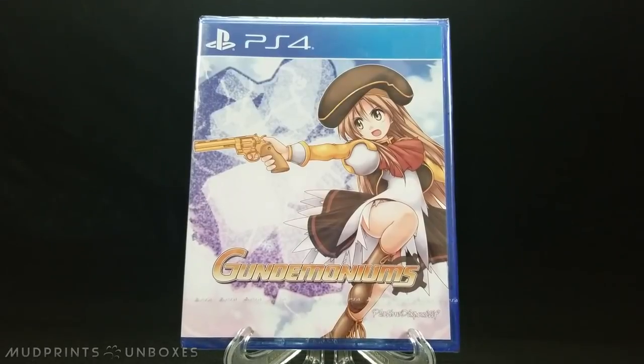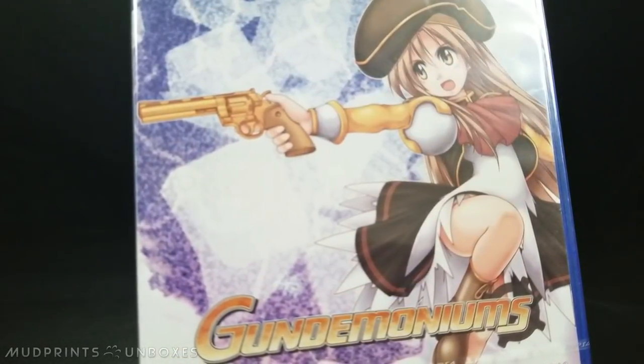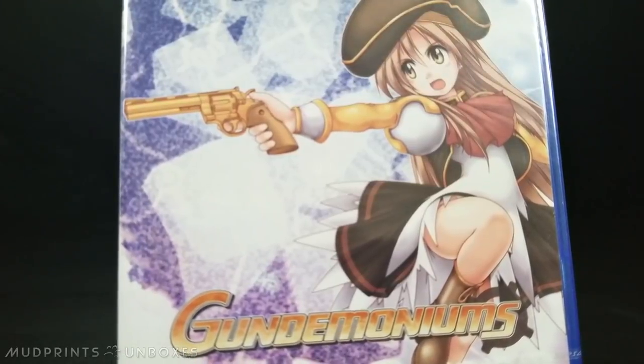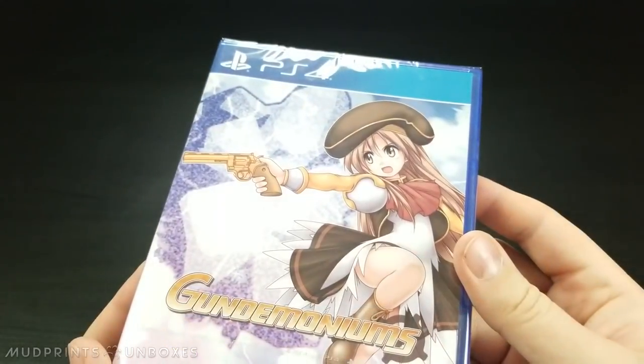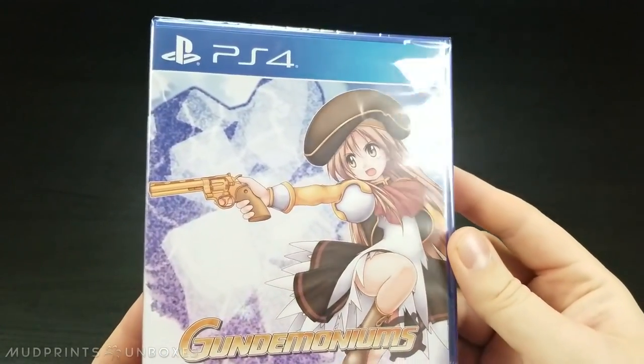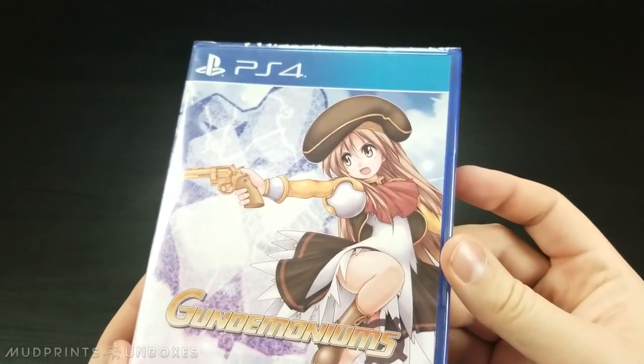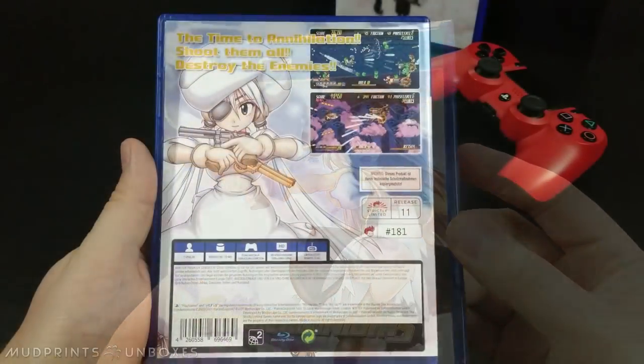It's very clear to see that there won't be much to go over with Gundamoniums packaging, as compared to the much more robust East Asia Soft Limited editions we've seen so far. Gundamoniums comes in a standard blue PS4-style case. Its front cover features an image of Gundamoniums' main protagonist in an unmistakable Platine Dispositive style. It's just like any other PS4 game otherwise.